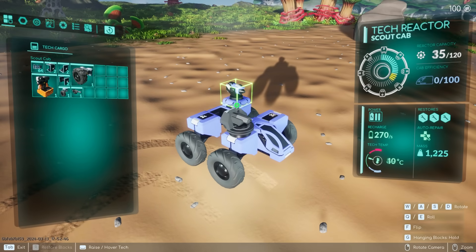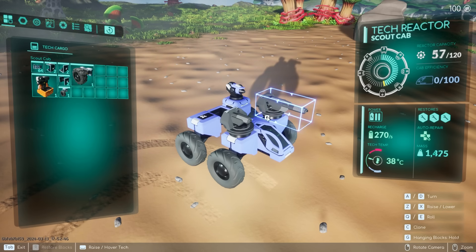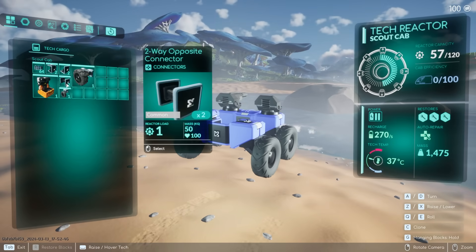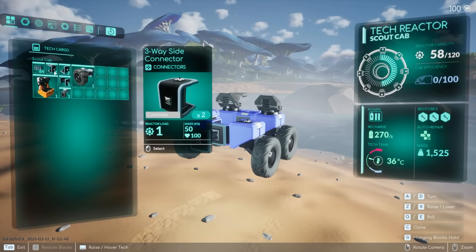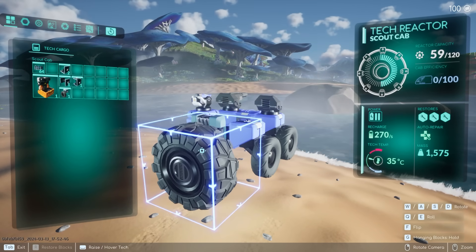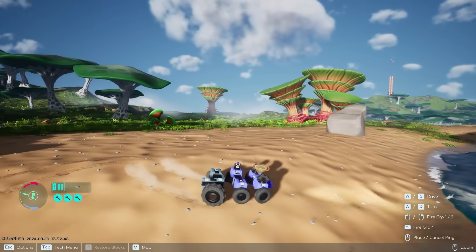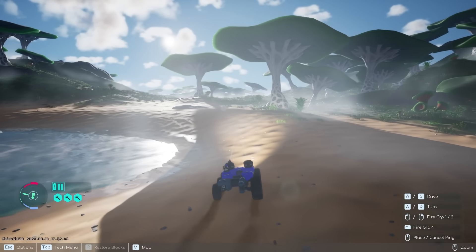So let's move the mining laser back — whoa, look at this. The Hailstorm attaches there. It's massive! We also got two wheels — they don't really match, but that might be fine for now. Let's add a two-way connector to the back. We got two three-way side connectors, so let's rotate that and add this wheel to the back. It's a little lopsided, but it works. I really want to test out this machine gun.